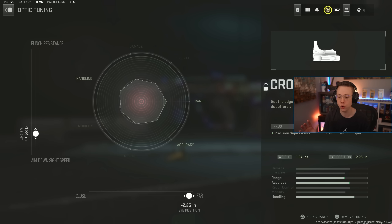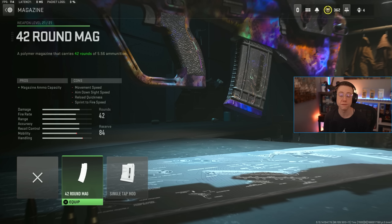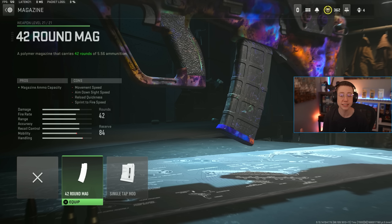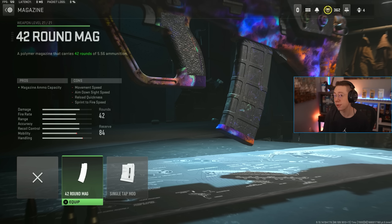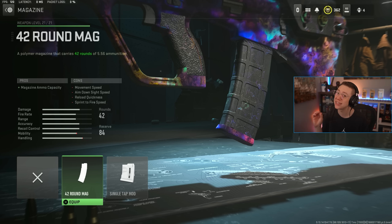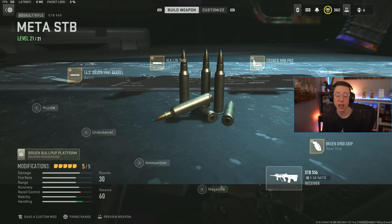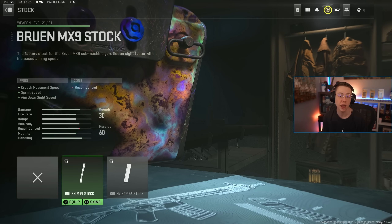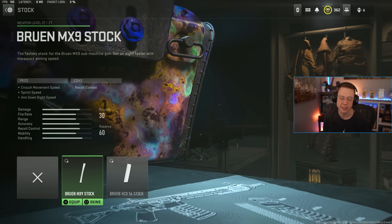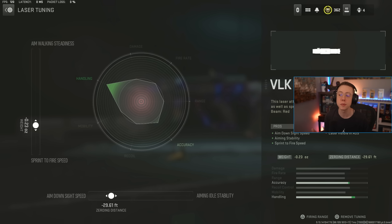Personally I can't stand the iron sights on the AUG platform so I use an optic — the Cronen Mini Pro — tuned for the furthest eye position and faster ADS. That said, if you're a fan of the iron sights you could drop that and throw on a 42-round mag for the extended magazine. Keep in mind the default is 30 rounds so you'll have to reload more, but the 42 does slow you down quite a bit. You could also run over-pressured ammo or a stock like the MX9 stock for added mobility — those are all viable if you're okay with iron sights.